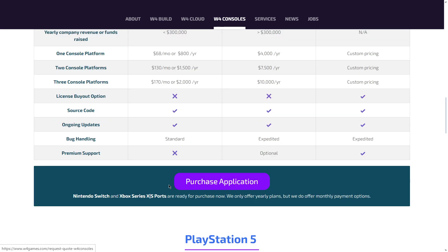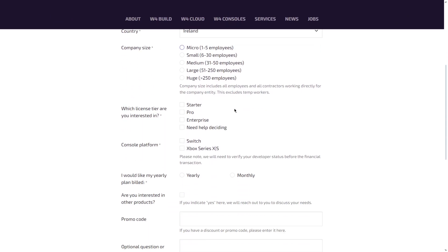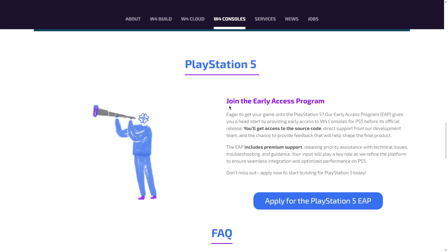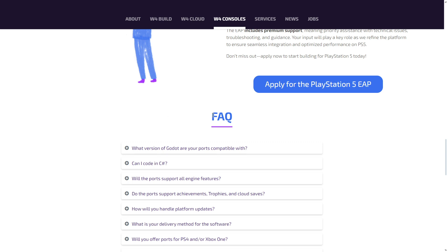In all of these plans, you always get access to the source code as well as ongoing updates. There is a purchase button, so Nintendo Switch and Xbox Series X ports are ready for purchase now. You can click over there, start filling up your information, and you can also join the early access program for PlayStation 5 by filling out another form.